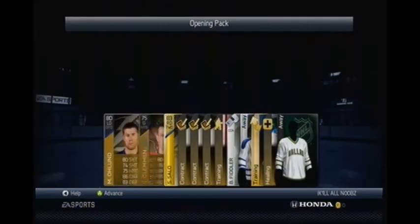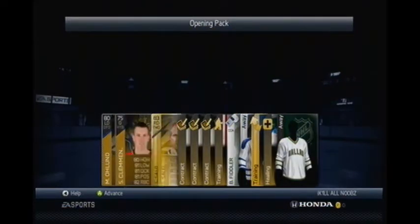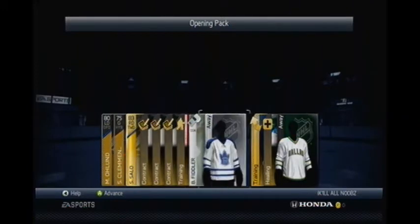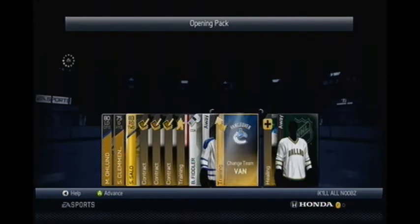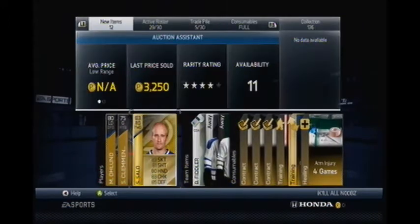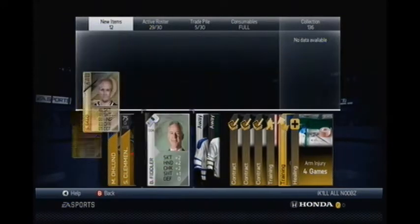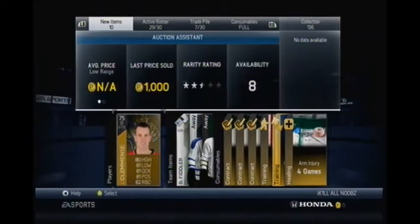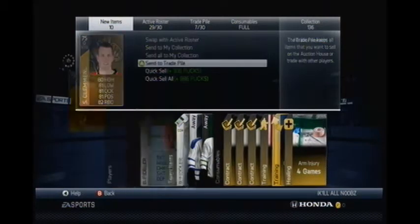So in the first pack, guys, we didn't really get nothing, as you can see. These packs are really good in 14, I've noticed. In this pack, guys, we got Semi Salo for the Vancouver Canucks — well, Tampa Bay now, he got traded a while ago. Then I got a Vancouver Canucks change team card, a couple jerseys, and Fiddler the coach.